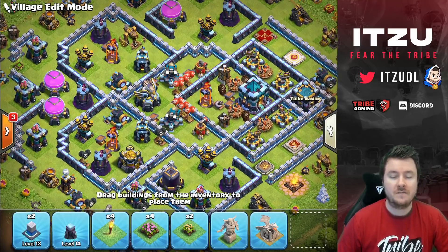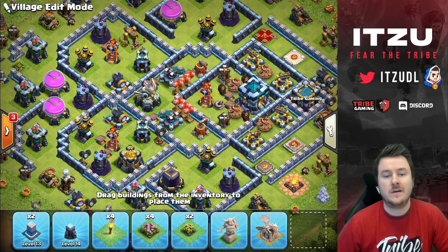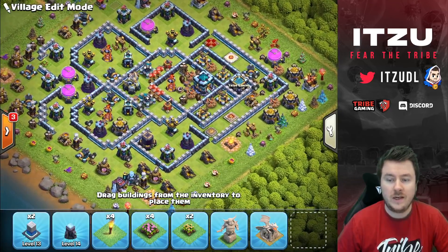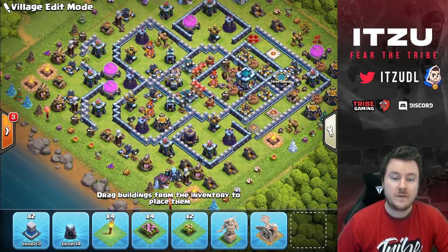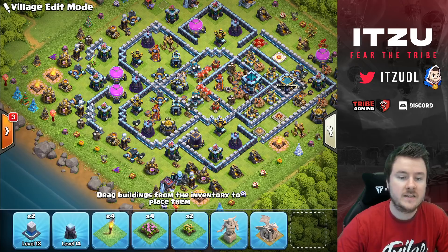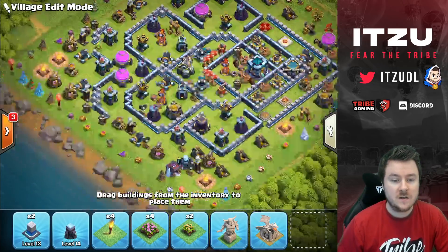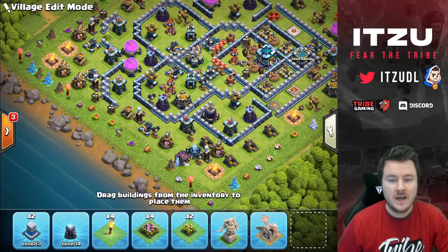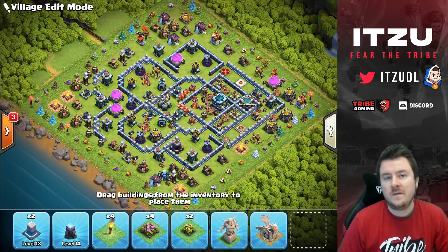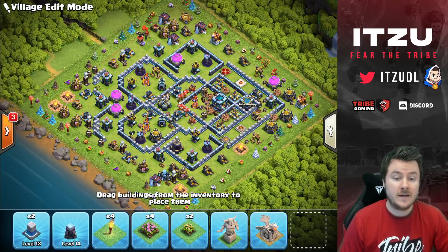We also have bomb towers close to the scatter shots for extra explosive damage in that area, and a couple of traps on the right side for anyone charging from there. Most traps are in the core because people tend to come in from the 6 o'clock or 12 o'clock side — mostly the 6 o'clock side — which is why there are so many traps there. That's the idea behind this base. I hope one of these works for you!